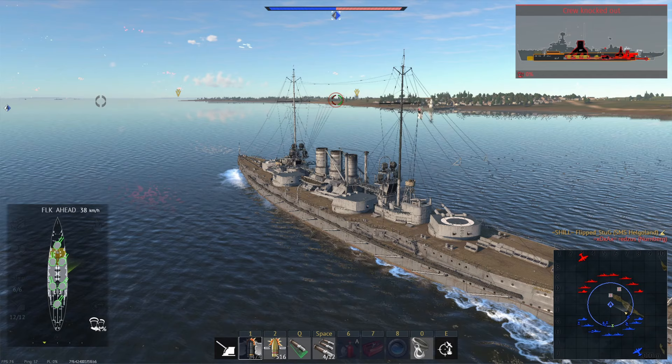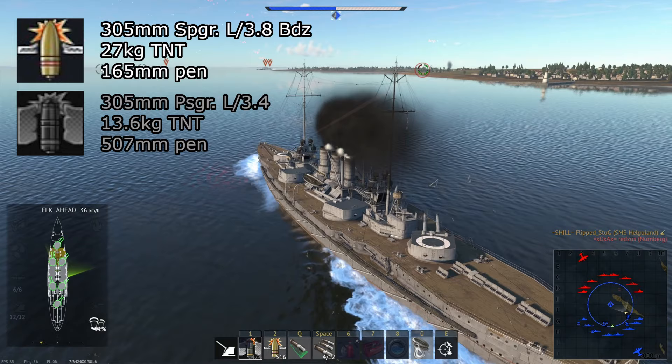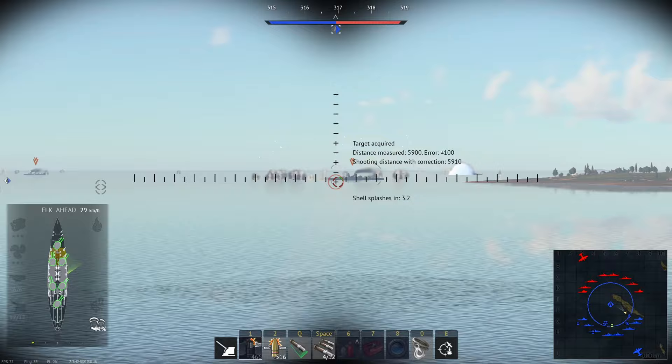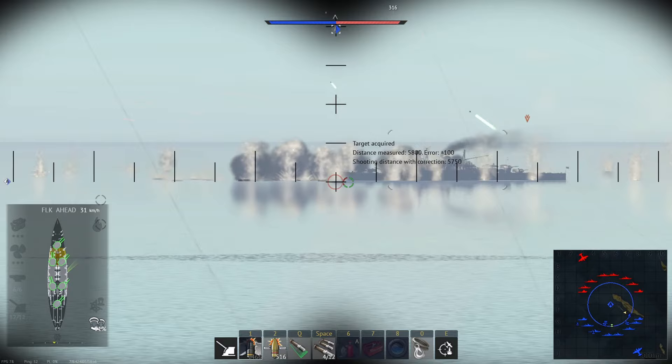For ammunition, the SK L50 gets a choice of two shell types: high explosive with a base fuse, and armor piercing capped. The HE base fuse shells don't have much explosive filler, but the base fuse helps by penetrating slightly further into soft targets before detonating. The APC shell is pretty good overall compared to that of other dreadnoughts, having a good mix of filler and penetration.